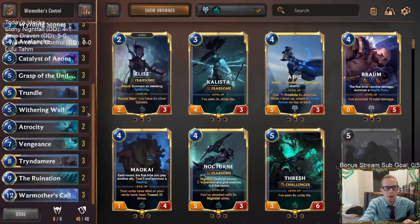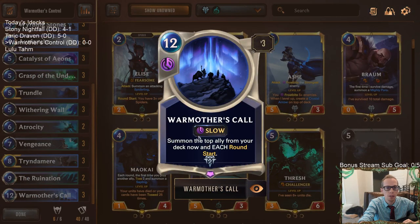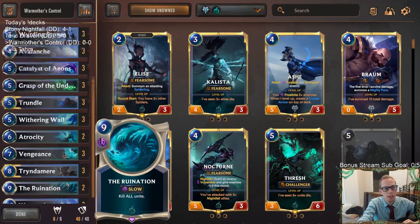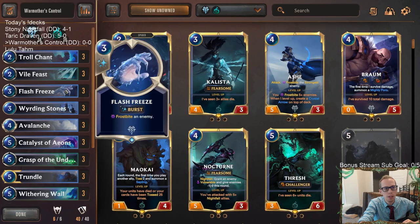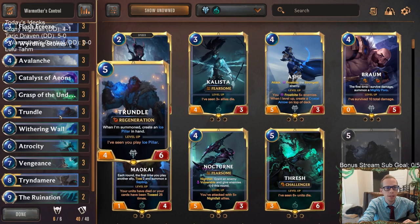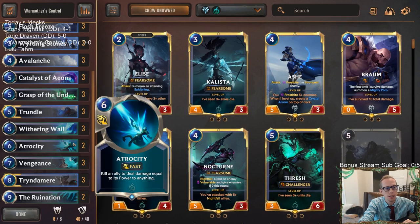The good part is that War Mother's Call is going to be getting a lot of Trundles and a lot of Tryndameres, and that's going to be awesome for our Trundle mirror deck. Besides that, we just got plenty of removal, ramp, sweepers, good Troll Chant to keep our things alive, Flash Freeze to keep things alive, and we finish them out with Atrocity.